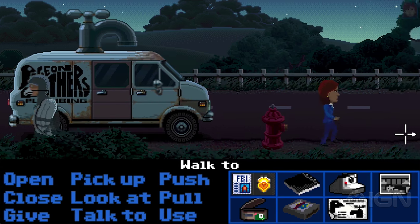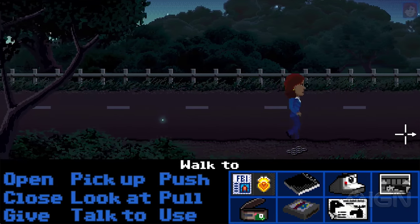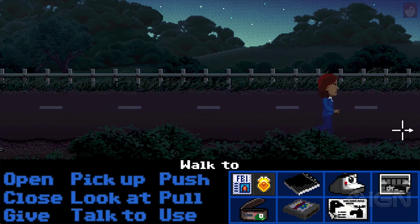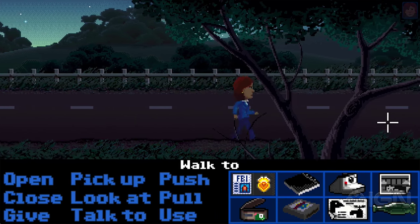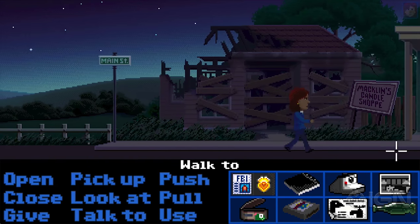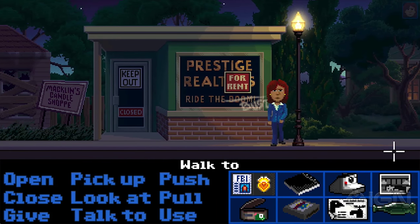So we got our water fixed, let's head on down the road. There's some more junk along the road, and there goes the van — I guess they got everything fixed, and I'm sure we will see them again. There's a bottle, let's go ahead and pick that up, because in adventure games you've got to pretty much pick everything up.